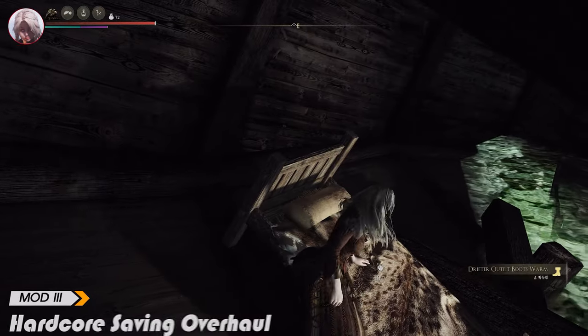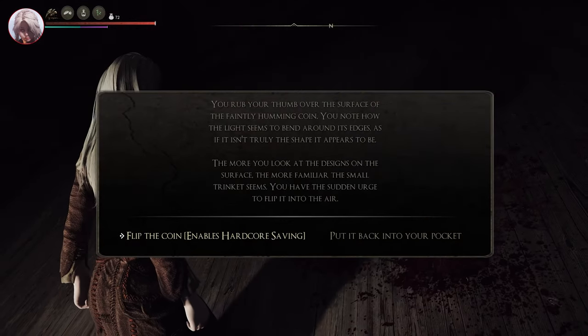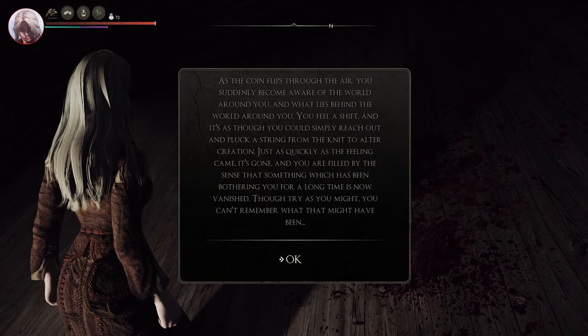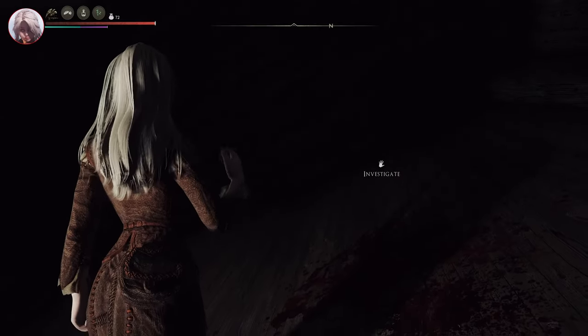Let's add Hardcore Saving Overhaul to upgrade the hardcore-ness. If you do this, when you first sleep in a bed, a lucky coin will fall near you, and if you click it in your inventory, you will never be able to click the save button and can only save when you sleep. This will make you realize how important a bedroll is in the Skyrim world — you have to find a bedroll and act carefully to find a save point.